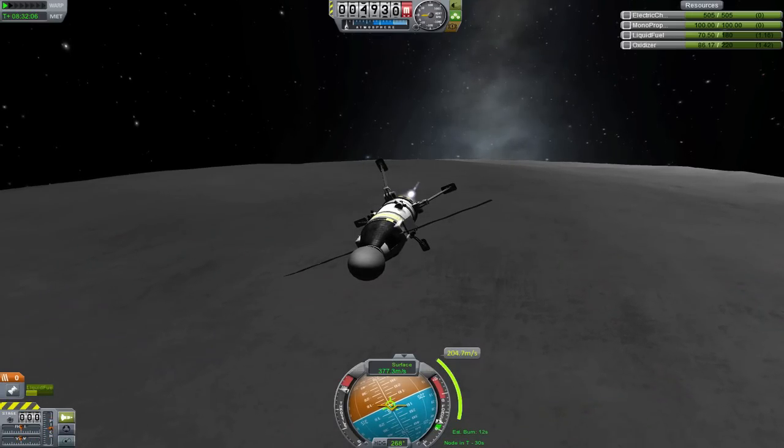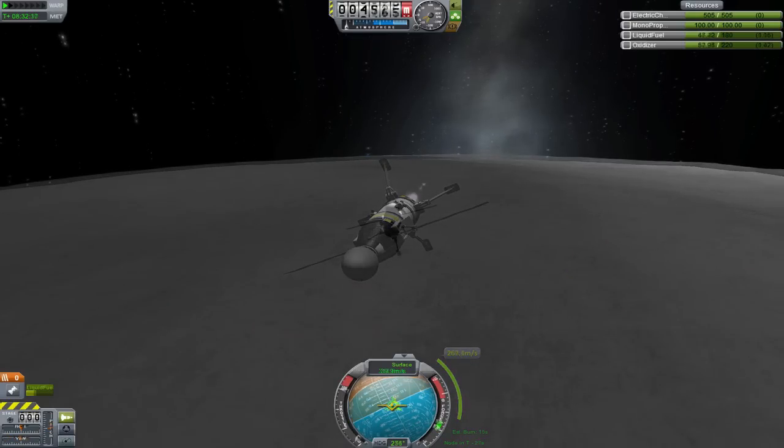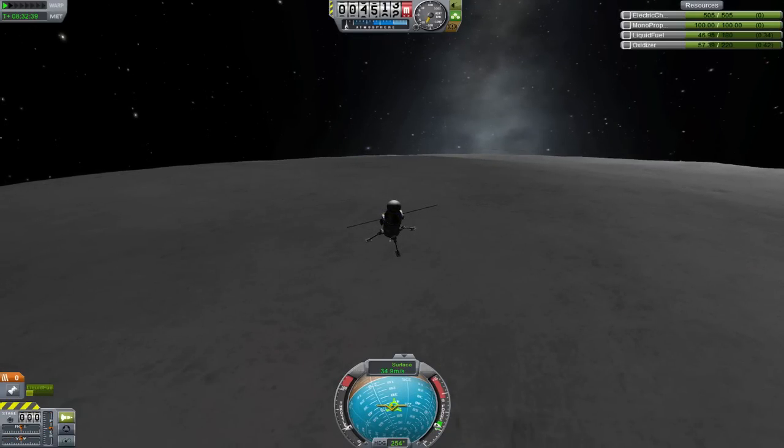So when you get to periapsis, you'll start burning retrograde along the horizon, and as you slow down, you'll turn as gravity starts accelerating you downwards. You should ease this transition until your retrograde vector is at the top of your nav ball.